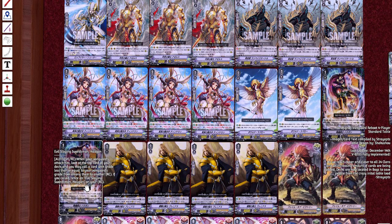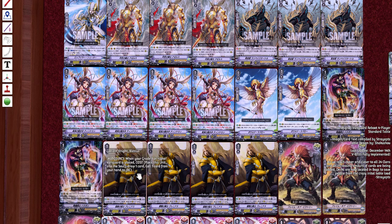We only have one more card to get through. Gallant Knight — when your grade three or higher vanguard is placed, cost place this unit into soul, draw a card, call one card from your hand to rear guard. It's a great card, and I can't say enough how good Raven's deck is.